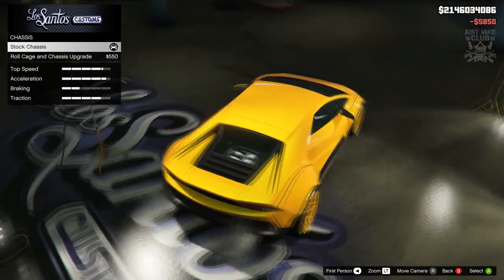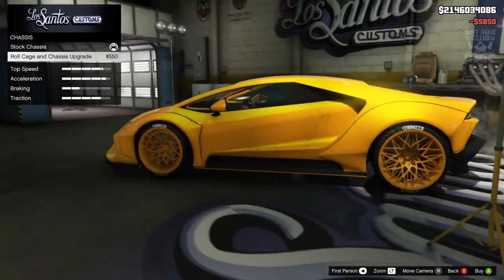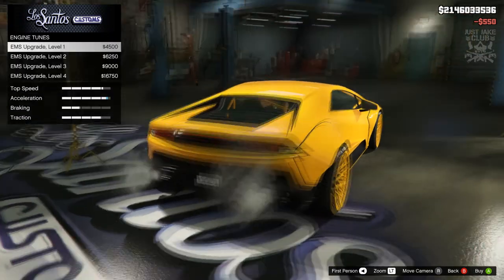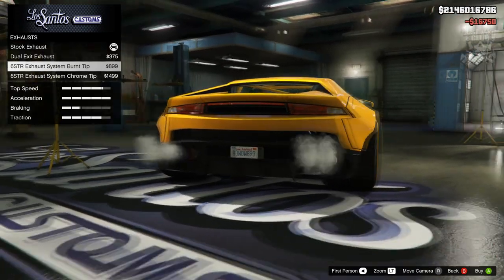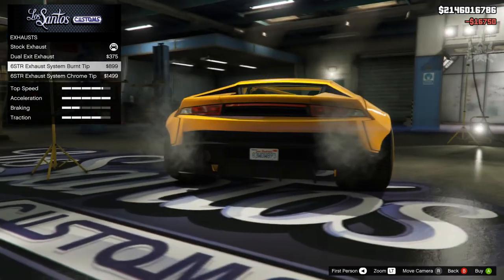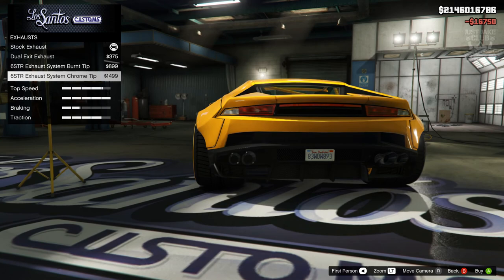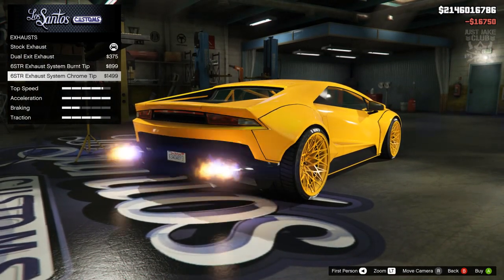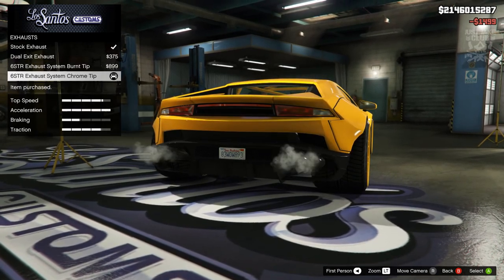For the chassis we've got stock and then a roll cage — it's a dash dodger as well, which is nice. We're going to go with the roll cage. For the engine we'll get level four. For exhausts, look at those meaty little things — we've got titanium or chrome options, and we're going to go with the chrome ones.